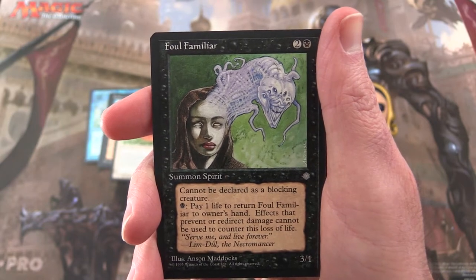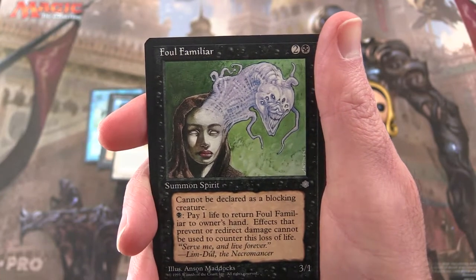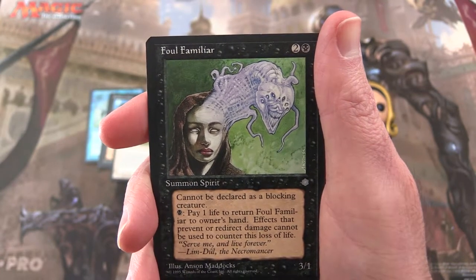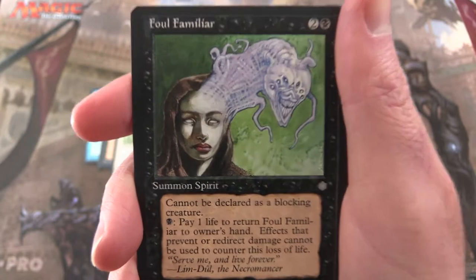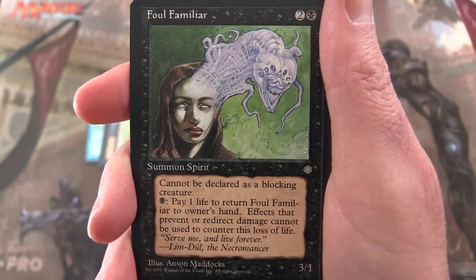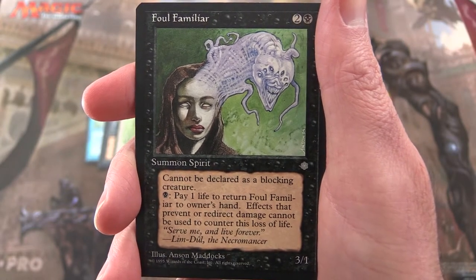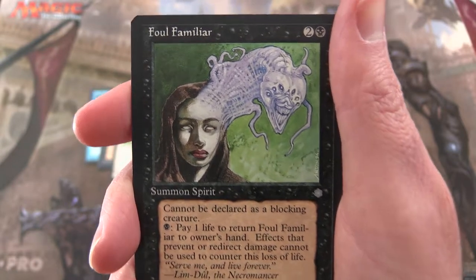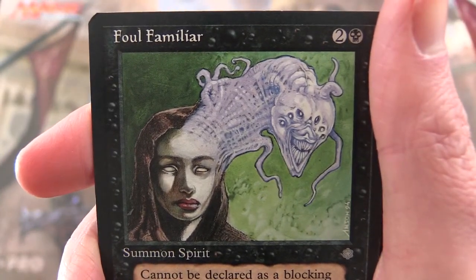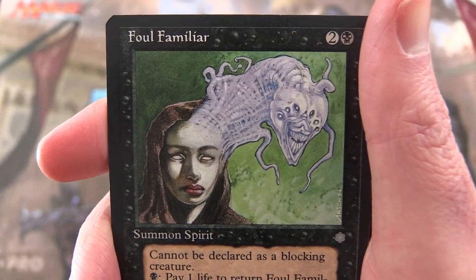Next up we have Foul Familiar — Summon Spirit, 3/1 for 3 mana. Cannot be declared as a blocking creature. Pay 1 life — so if you pay a swamp and 1 life, return Foul Familiar to owner's hand. Effects that prevent or redirect damage cannot be used to counter this loss of life. Flavor text: 'Serve me and live forever.' — Limdul the Necromancer. He seems to be a popular guy. If you know what the deal is with that Limdul guy, leave a note in the comments — I'm curious what the lore is.